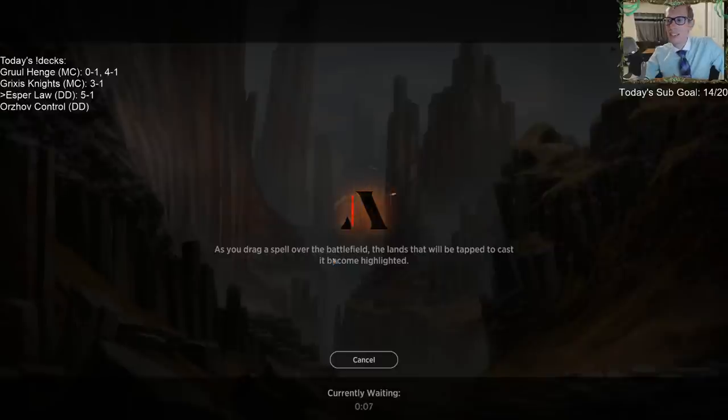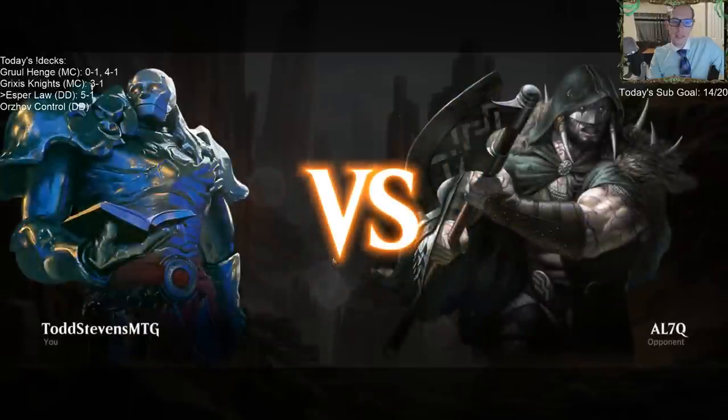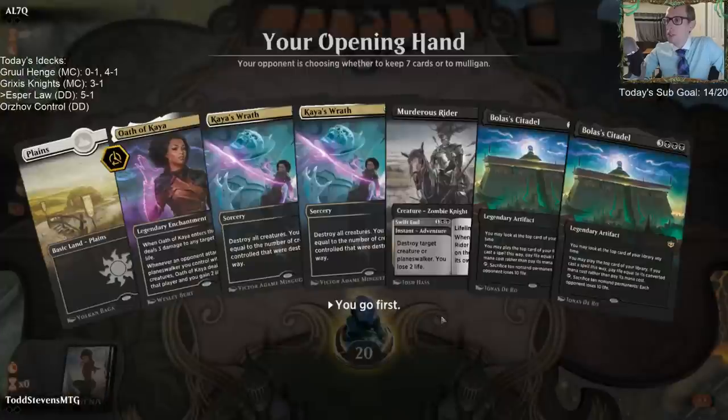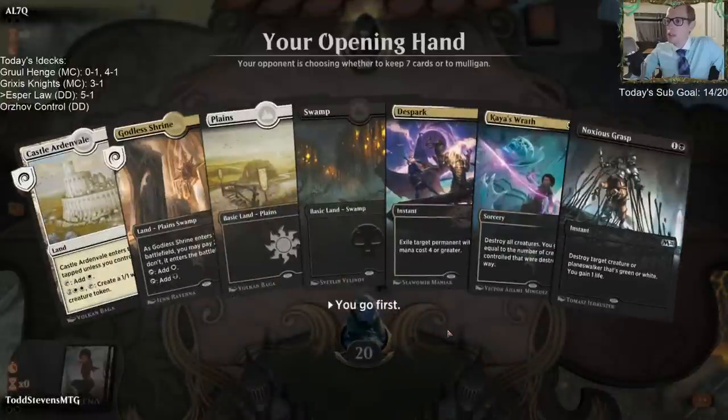Citadel does make you lose a lot of life, and Doom Whisperer makes you lose lots of life too. Ideally we would have even more life gain available than what we have. Kaya can tick up and gain life if she exiles a creature from the graveyard as well. One-lander means mulligan.